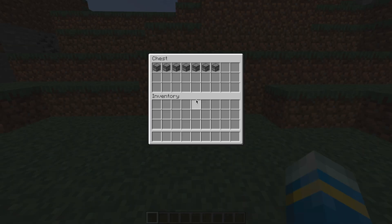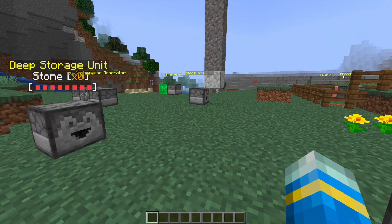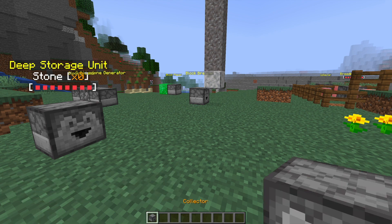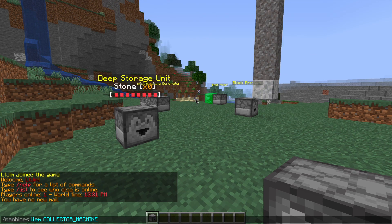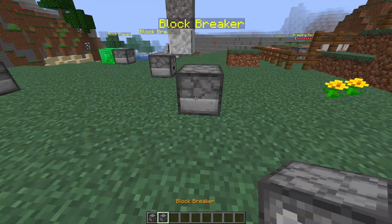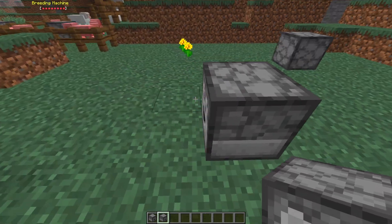If we want to get any of these machines, we can do `/machines item` followed by the item name. There's a long list of them — we could get the collector machine, and there it is in my inventory. We could get a different one such as the block breaker item. You can just hit Tab and it'll give you a list of all of them.